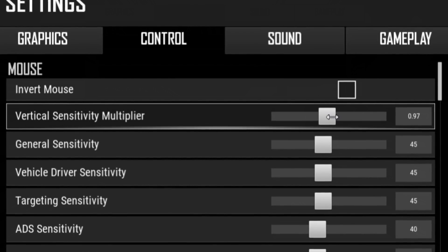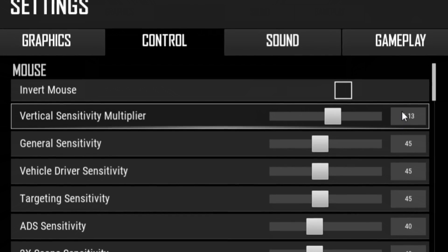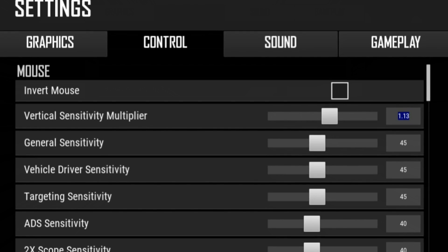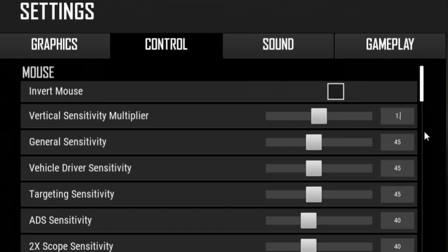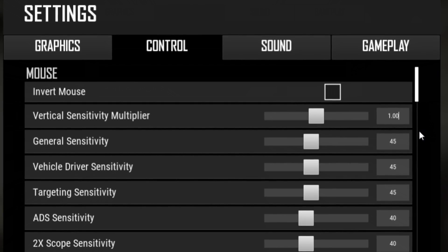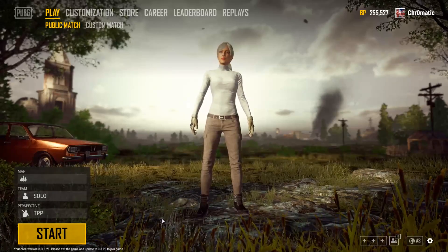You can use the slider, which is kind of a pain because it chops around. Another way to change any value in any setting in PUBG is to highlight it, left-click and hold just like you're copying and pasting, and just type the number in. The number is 1.00. Click apply, click close, and you're good to go.